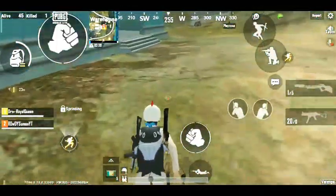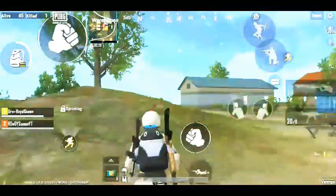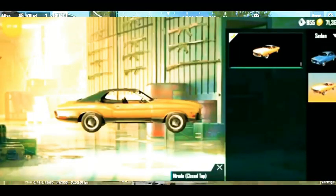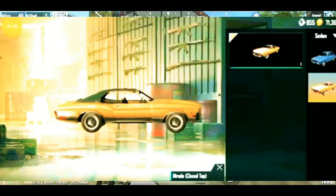After that, we will get a new vehicle in the lobby — a fresh and new vehicle. I will show you how to see it in the update. This vehicle will appear on the PUBG Mobile Miramar map, and you can see it there. It looks very cool.